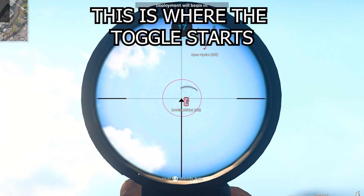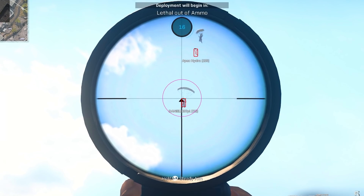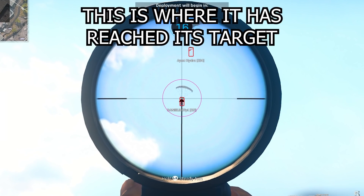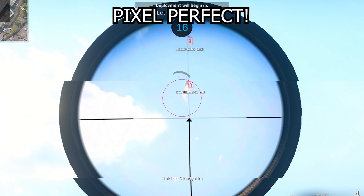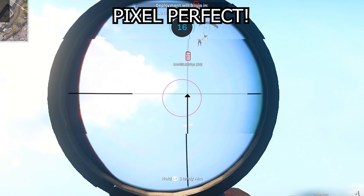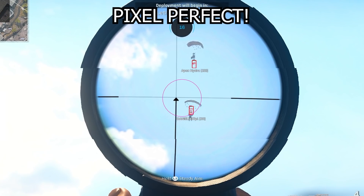Now let's apply the same to the clip with cheats showing. You can already see the similarity in that shot to what we've seen in the cheating footage — the smoothness of how the aim corrects itself from being to the right side of the enemy onto the enemy.